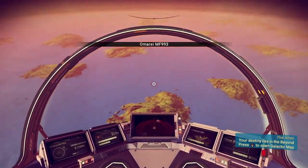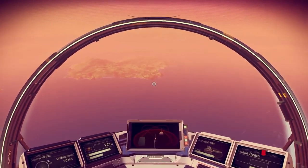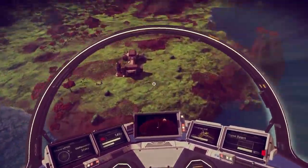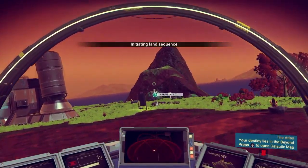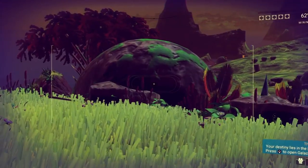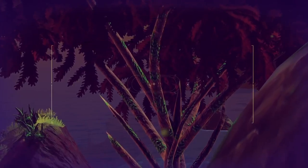The only planets you really want to be visiting if you're trying to make a lot of money quickly are water planets. They are quite rare and you may need to jump a few times before you stumble across one. Once you find a water planet, make sure you're landing somewhere close to the water so you can get into it as soon as possible. Find a nice place to land — somewhere that looks like an observatory or something — get out of your ship immediately and make your way towards the water. Once you get to the water, pull out your scanner. This is one of the easiest ways to make money in this game.